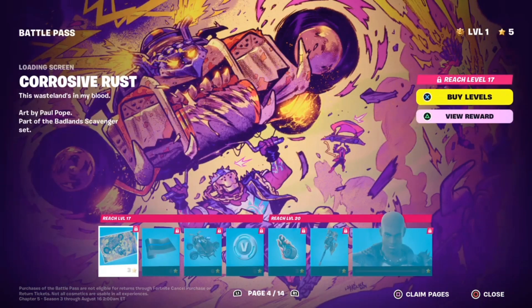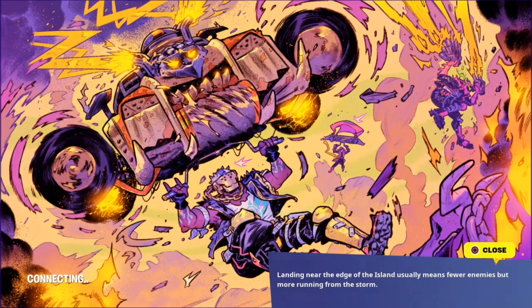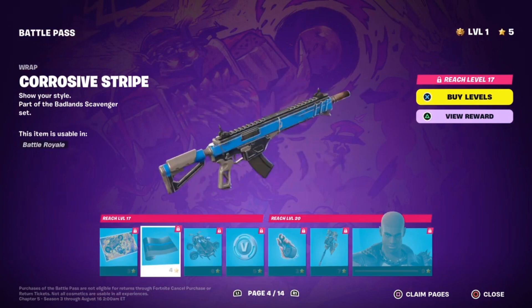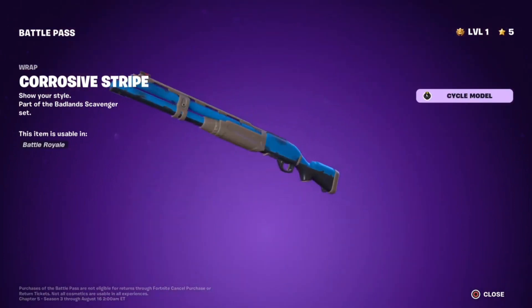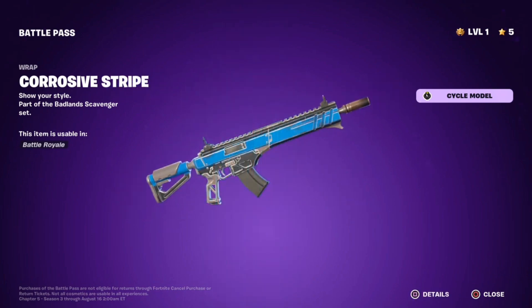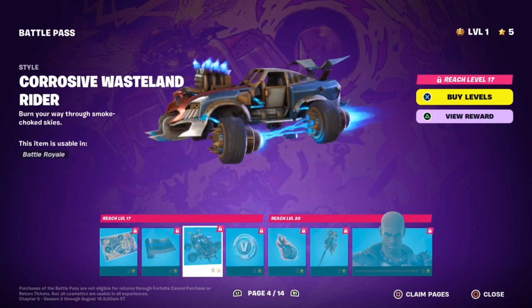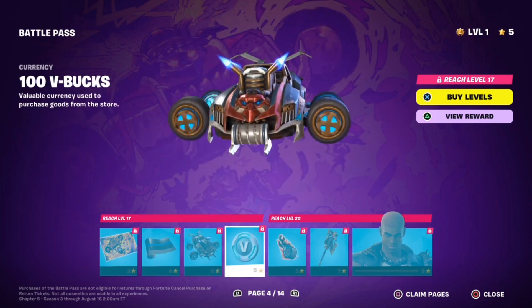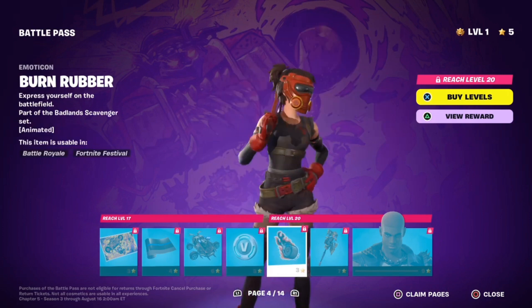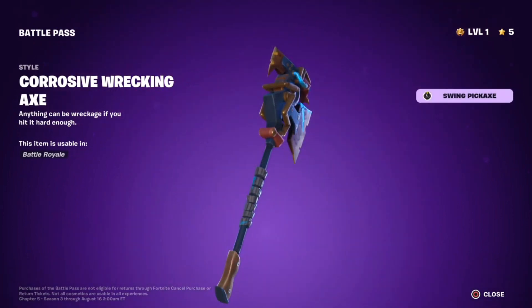On to page four. We got the Corrosive Rust loading screen. Here we can see him with his helmet on. It looks like he's got his glider. We got the Corrosive Stripe Wrap — I really like it. It's not too special, it just looks like a blue wrap with some rust on it. Either way, still cool. We got the Corrosive Rust style — pretty sweet. More V-Bucks. The Burning Rubber Modicon, this is an animated one. I really like it. The Corrosive Wrecking Axe — this is an alt style of the one we were just looking at. This one's got a blue splash effect to it.